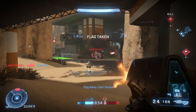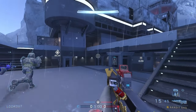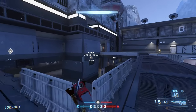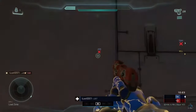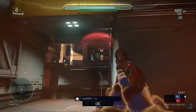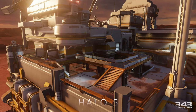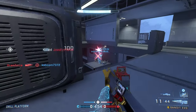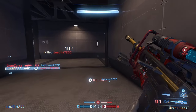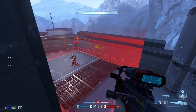The second map they added is called Interference, which is unfortunately only in ranked. This is actually a Halo 5 map recreated — it was called The Rig in Halo 5 and now it's called Interference in Infinite. I think they recreated it pretty well, though it has gotten backlash because of how it looks since it's mostly gray. I think it's a fair take — there should have been more color on this map.